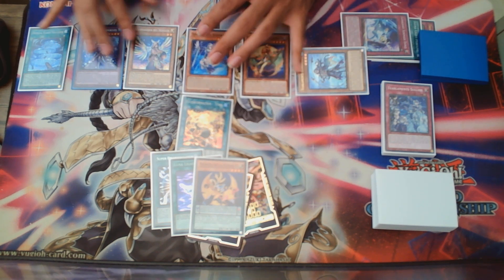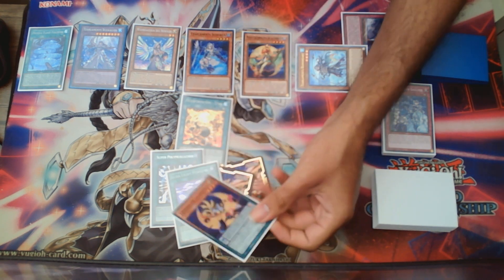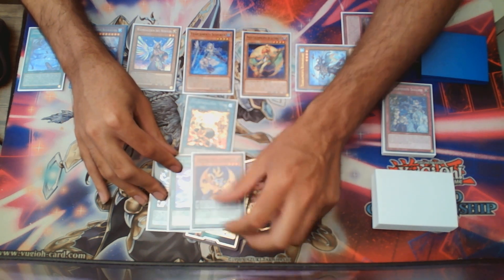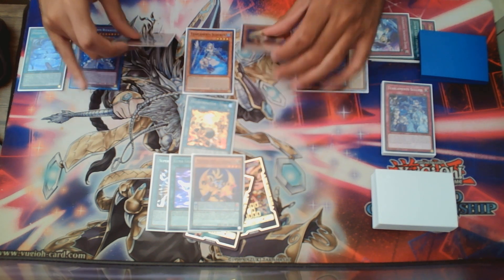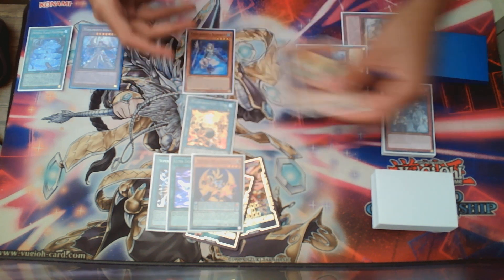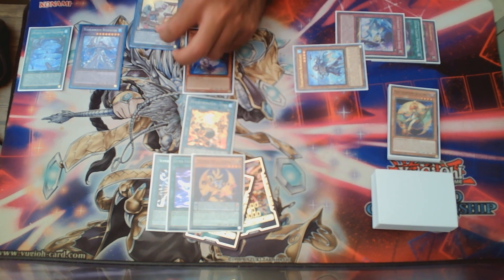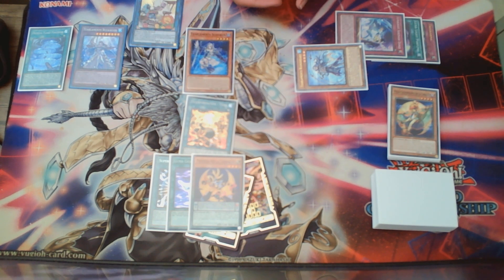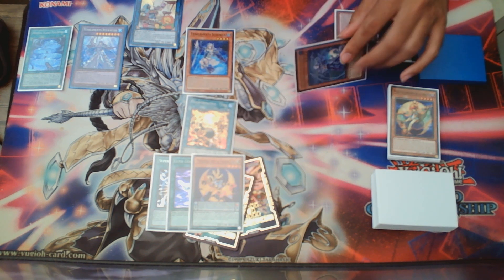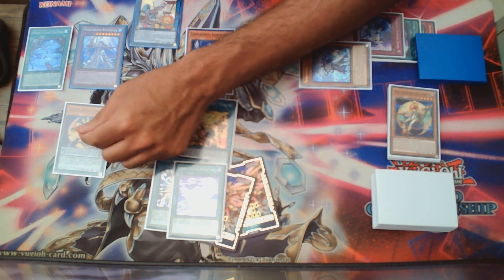Now we're going to show how integral the Lunalight portion is at this specific point. The first thing we're going to do is grab Diviner and Kaleido Chick and make Cross Sheep. It's important to summon it in this specific zone because it is pointing to Roll Kalos — this is going to come up very soon. We're going to activate Lunalight Tiger and use Tiger's effect.